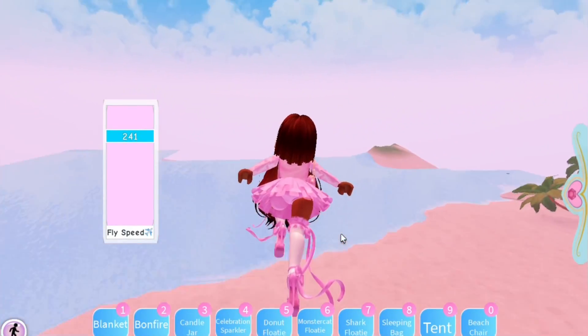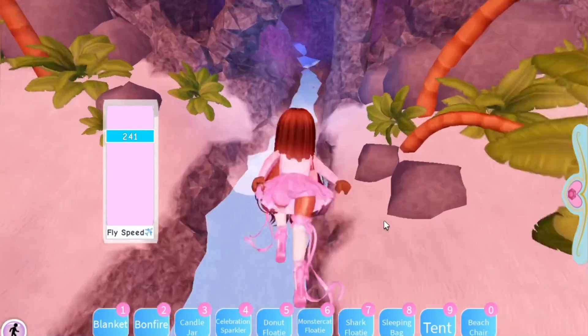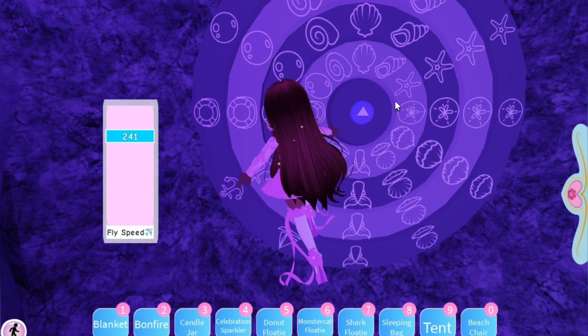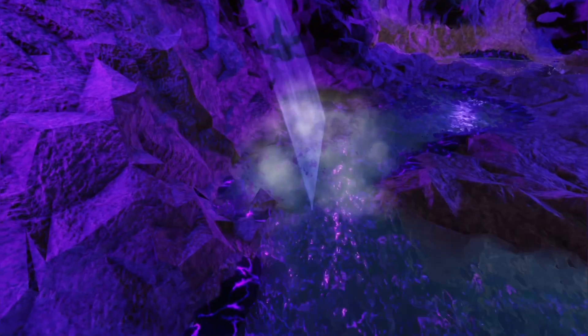Now let's get into the main Easter egg. I didn't know about this Easter egg until I went flying around Diamond Beach. If you guys see this lighthouse, it looks really cool, but if you go into this mountain thing there's actually a cave entrance. I think this might be for a quest because wave two hasn't come out yet and wave two is supposed to be quests. If you go behind the rocks you can see a whole cave thing — a whole tunnel — and they even have a waterfall in here!